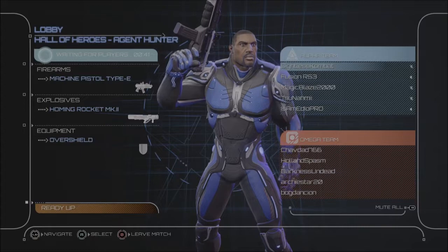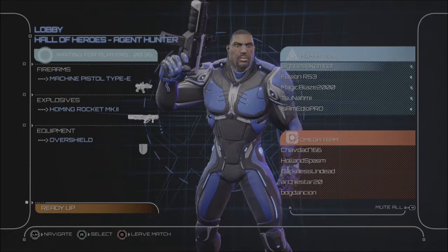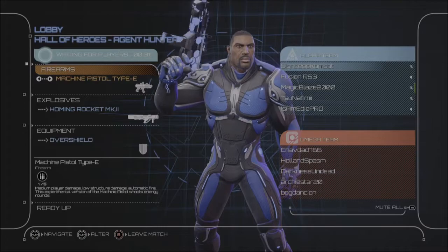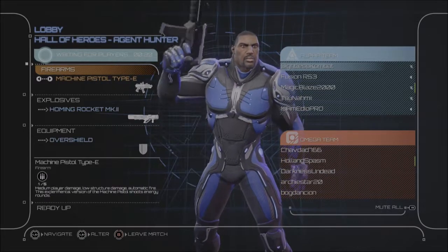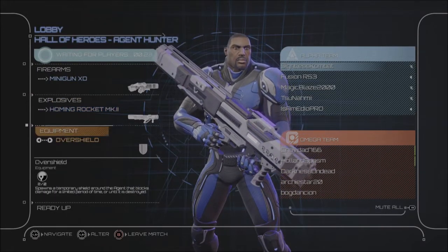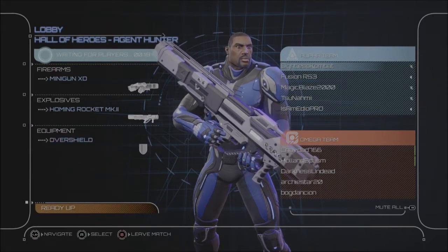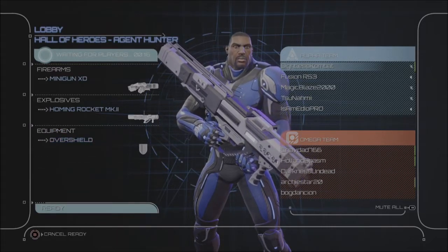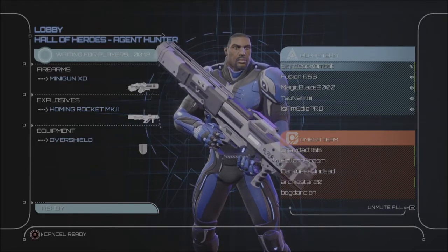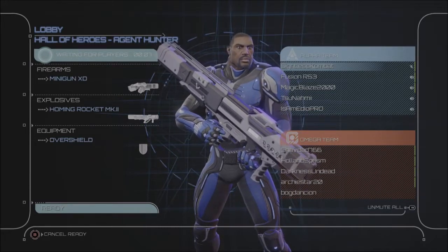In lobby. Ready up or wait for match to start. Toggle mute with RB. Ready up. So we now have a menu. Firearms. Unfortunately if we move left and right in this menu it doesn't read. Explosives — same with this one. Equipment — and the same with this one. Ready up. If we press A: Waiting for players. If we press RB: All muted. All unmuted. All muted. It just toggles between those options but at least it tells you what's happening with the mute situation.